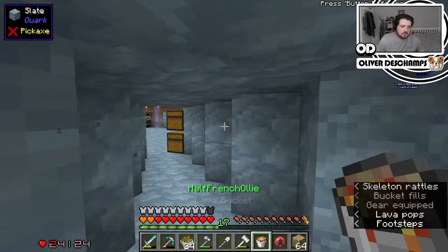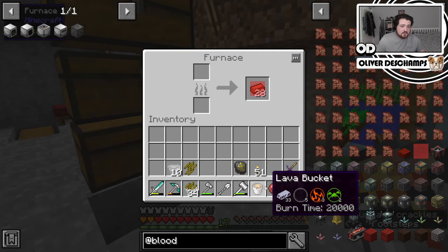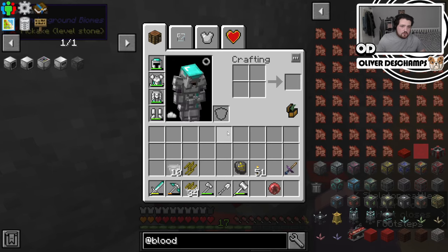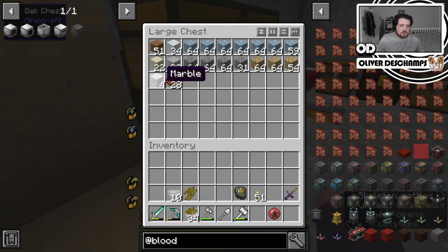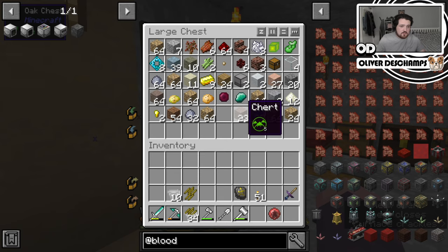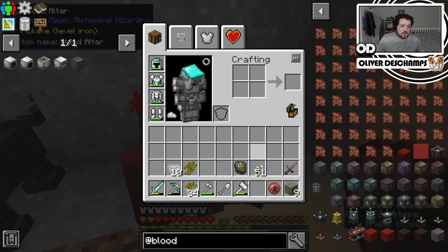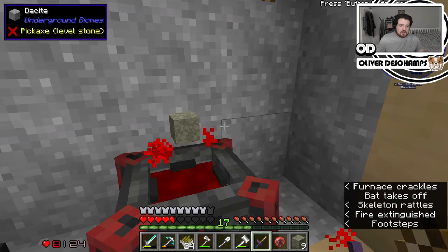Bucket of lava — this is so handy to have right on level with our base. Put that in there, and do a little swap around. We also need stone for the slates, so we can do some testing with what stone will be accepted. Dolomite might be accepted — yes, apparently. So now we just prick ourselves all the way down and then wait for regen to kick in.